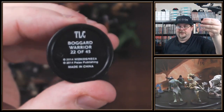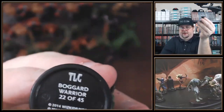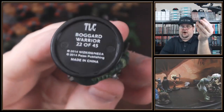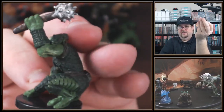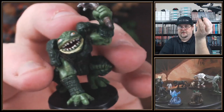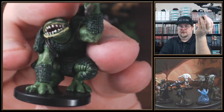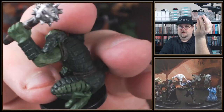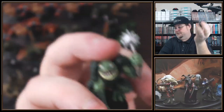Look at this — a Boggard Warrior, 22 of 45. This is definitely uncommon, so I should get a couple more of these. Look at that — holy cow, that Boggard looks really good. I like the armor, I love the pose, I love the morning star. Yeah, that's a good looking mini. Definitely a good looking mini.